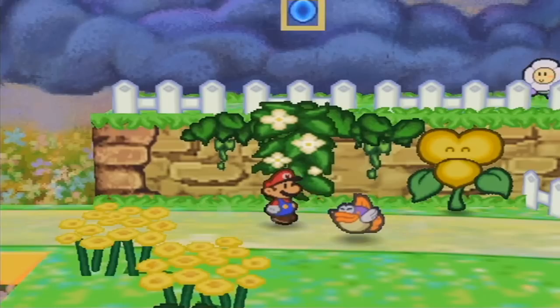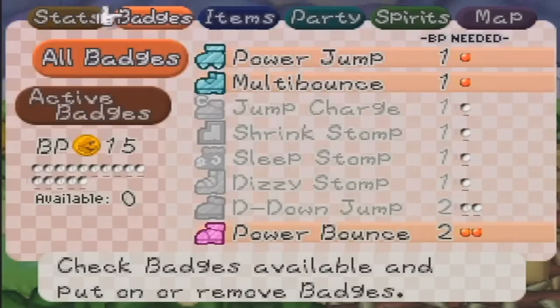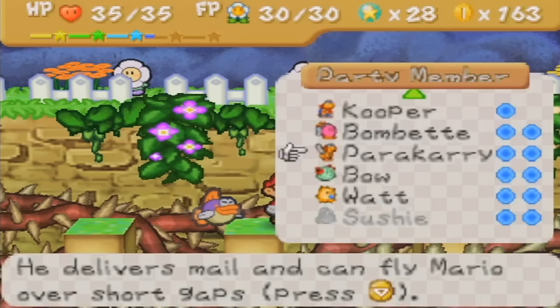Hey guys, MissMasterOne here, welcome back to Let's Play Paper Mario. Last time we made it to Flower Fields, and now we're exploring more of it. We have a magic bean and some fertile soil, and we're going to see if we can find anything that works with those two by going across this path that has spikes on it.